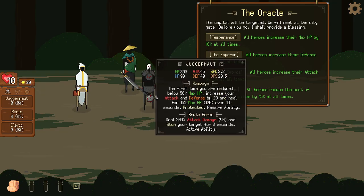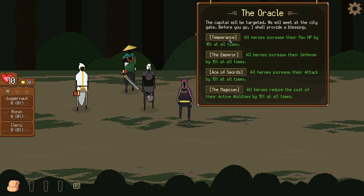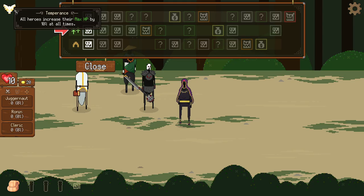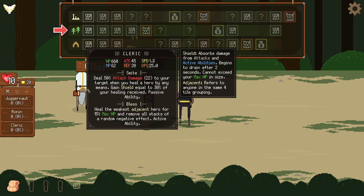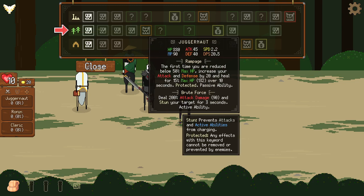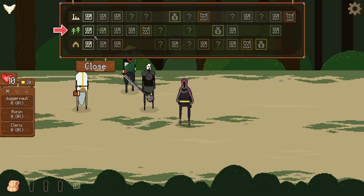Since our heal is percentage-based on HP and his active is percentage-based, I think I want him tanking. I'm going to go with the HP buff so everybody has 10% more HP, because that'll increase the healer's output by quite a lot. He's already getting a bunch of HP buffs from his random passive abilities. So you've got yourself an FTL-style grid here — pick what you want to do.